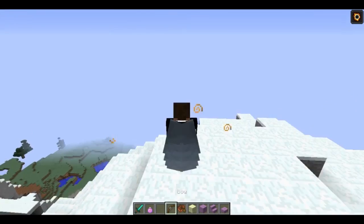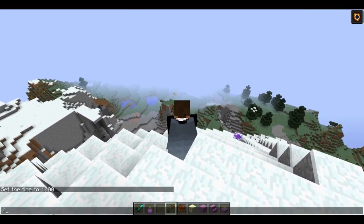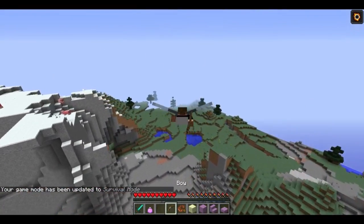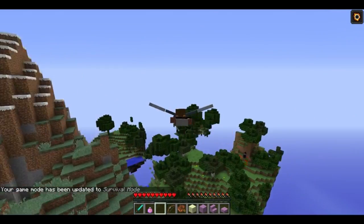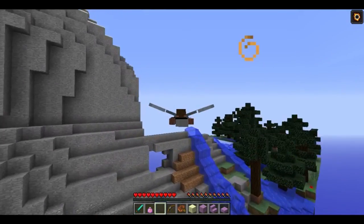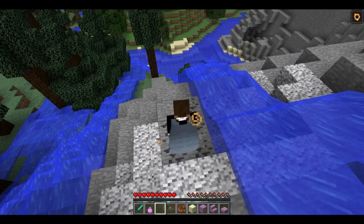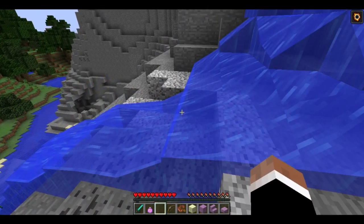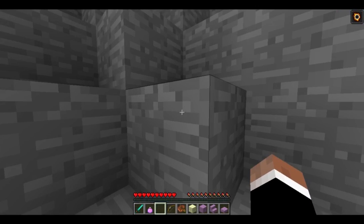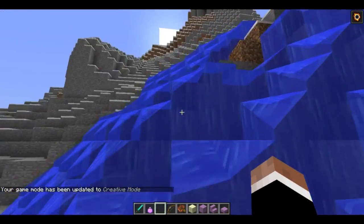Let's go ahead and show the Elytra. We're going to go to F5 view, switch to survival mode, jump, hit the space bar — and we are flying now. You can just fly around; it's such an easier way of transportation. You can't go up very much, or your legs start flailing because there's not enough leverage. But just like that, we're at the other side of this mountain. The Elytra is one of my all-time favorites — I believe you have to craft it with End tools, something you find in the End.